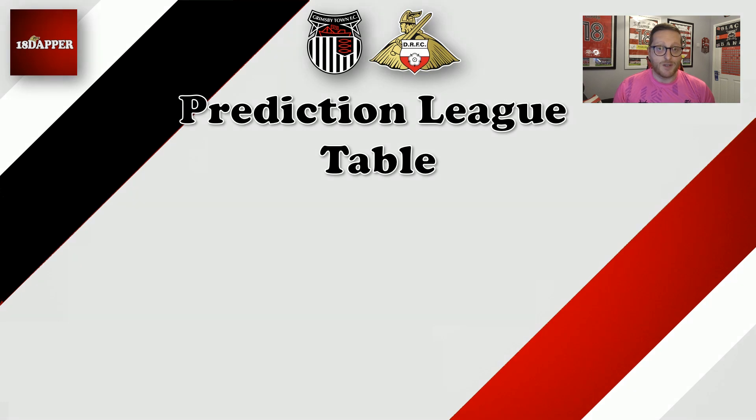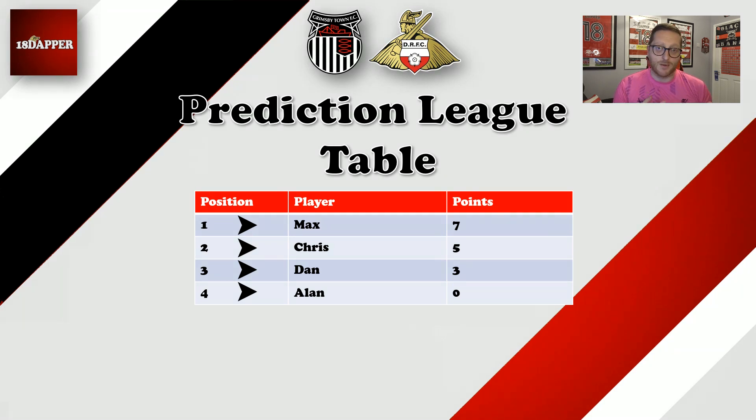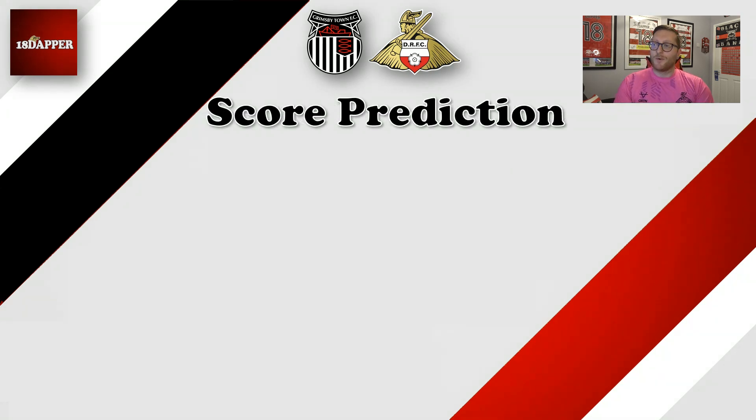On to the predictions league table. If you're new to this, me and the family predict the scoreline for every single league game. Get it spot on and you get three points; get the outcome right but not the scoreline and it's one point; get it completely wrong and it's no points. We all went with wins apart from my dad, who stuck with a draw on Tuesday night, so he stays bottom on no points. It's only one point added for each of us because none of us went with a 1-0 — I went with 3-1, Max went with 3-2, and Chris went with 2-0. The table remains the same: Max is on seven points, Chris is on five, I'm on three, and Dad is yet to get off the mark. It may happen in this game though — who knows?